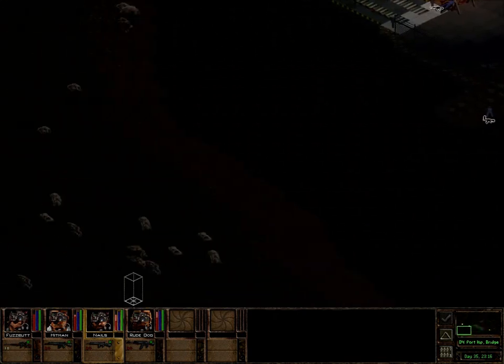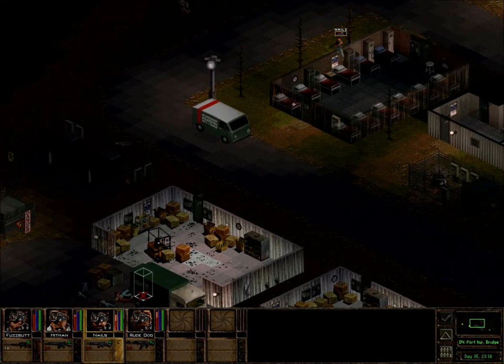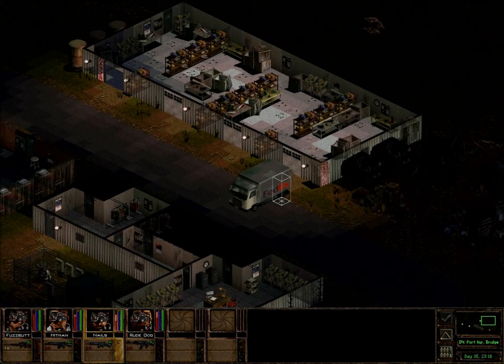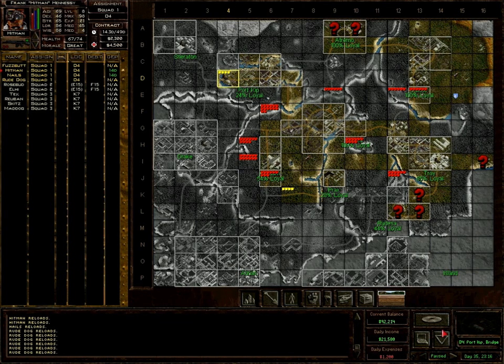We're starting to run low on ammo, actually — everybody is. I may wind up running back to base just to re-ammo. I'm a little curious about this sector though, so by the time the next video starts up I'm going to explore the rest of this, check out these buildings just to see if I missed anything. And when I get back, I think I'm going to head back to base with this squad, get them rearmed and reloaded, good to go, and we'll take the last sector of Port Kip and see where that leaves us. That's going to be the game plan for next video — thanks for watching and I'll see you later, take care.